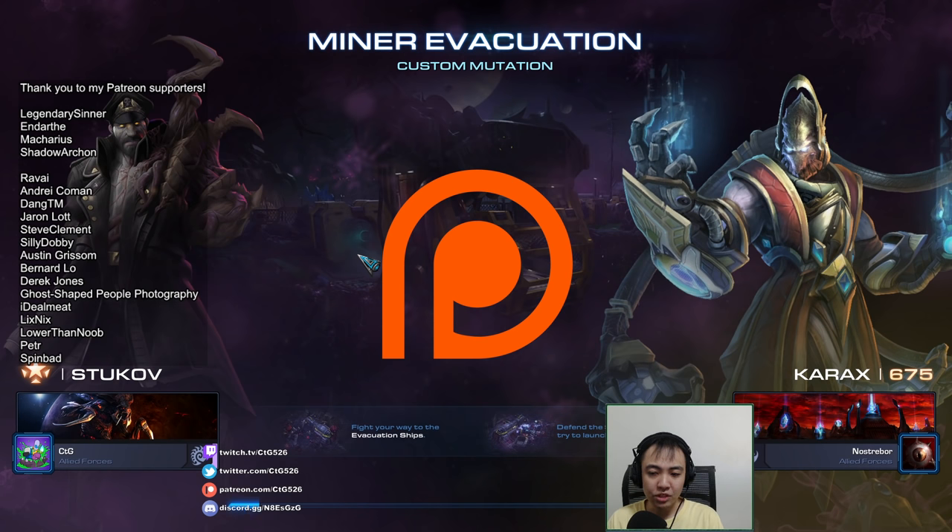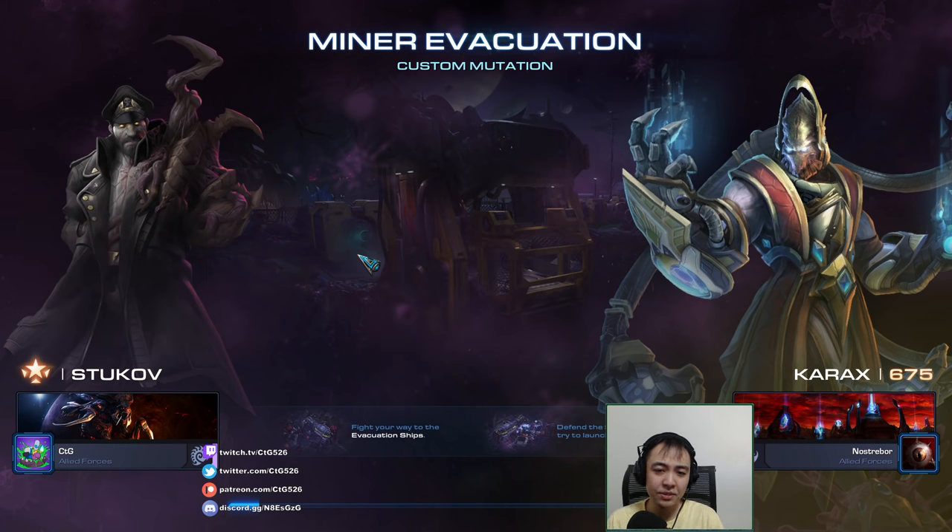Thank you to Legendary Sinner supporting me in the Mobilization Tier, and Darth Macharius and Shadow Archon supporting me in the Pulse Cannon tier, and thank you to all my supporters on Patreon. Minor Evac is the map where we fight our way toward the evacuation ships, then defend them as they activate and try to launch from the evil infested who attack during launch. For some reason they're attracted to spaceship launches.